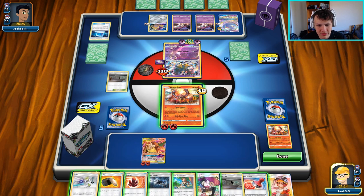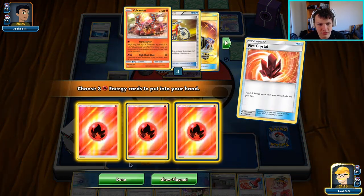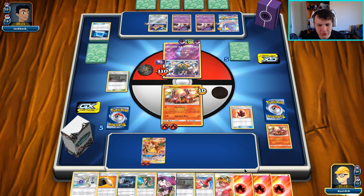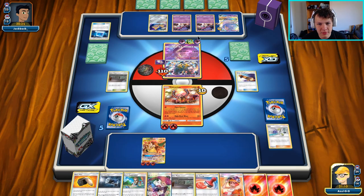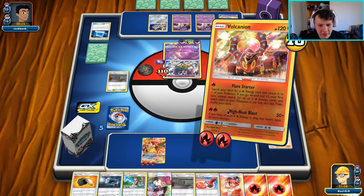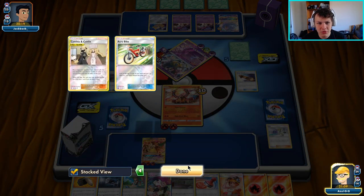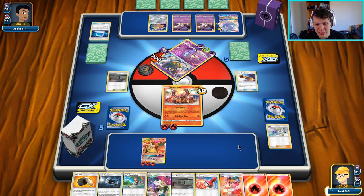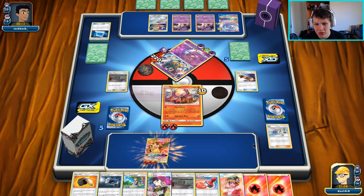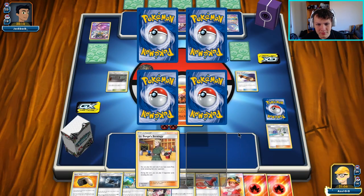We could go for the Faba play — remove the Escape Board off Jirachi. I don't really have anything I want to get rid of with Flint besides Power Plant, so we'll hold on to that. We go Rainbow Energy attach for three for the turn, try and use Flint next turn to thin the deck, and Faba away that Escape Board. Removing it from Jirachi is a pretty big deal; they almost never play more than two Escape Boards.